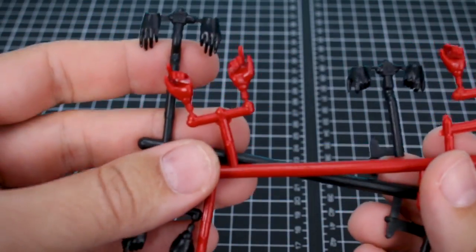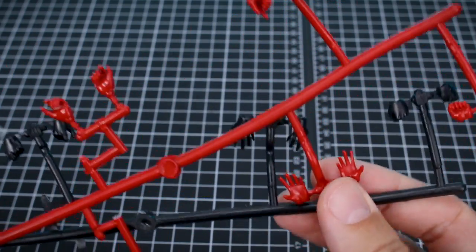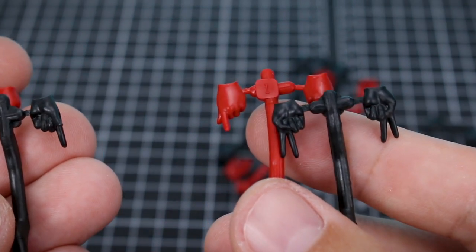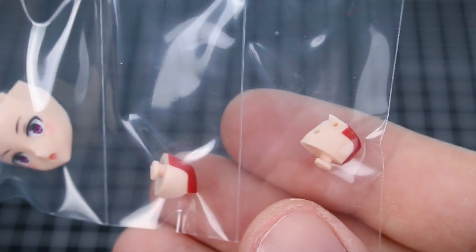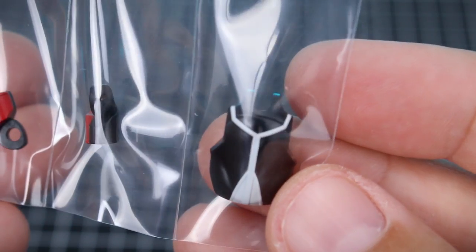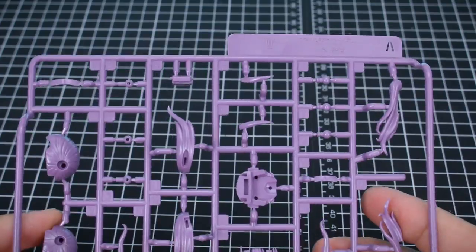We've got all our hand parts in either red or black — all your standard hand options: open hands, closed fists, expressive hands, holding hands, and also a set of pointing fingers and peace sign hands for a bit more expression. For our pre-printed parts, we've got the three faces, a couple of parts for the shoulders, pre-printed parts around the body and upper arms, stomach section, and hip section. Runner X in a little bag has our holding hands. There's just a ton of runners with this kit.